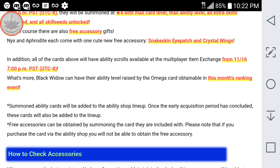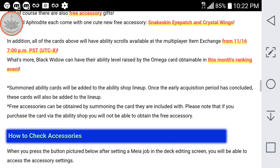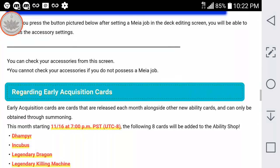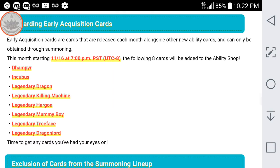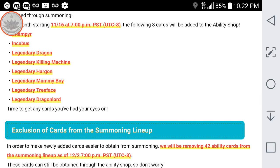Black Widow has its ability levels raised by the Omega card obtained in this month's ranking event. So if you guys can get the card Black Widow, you can raise its ability level by the Omega card in the month's ranking Tower Event. There are going to be some more early acquisition cards released in the second half of this month — two more of the trance cards, which should be the Monk and the Mage ones, and then six more of the legendary cards which give good effects, including Legendary Dragon Lord, which is probably one of the best cards right now.